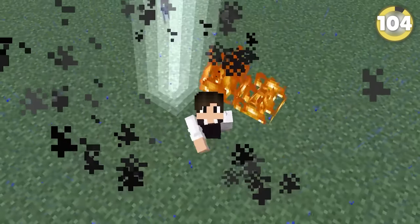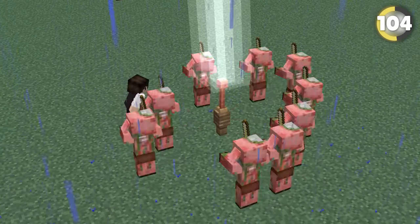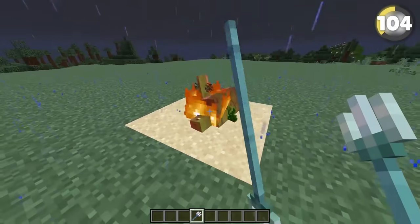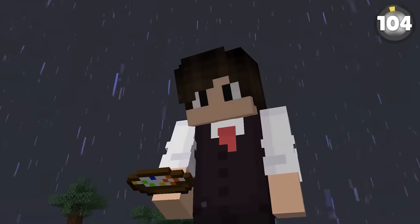Lightning is one of the weirder weather types in Minecraft. If lightning strikes a creeper, you get a charged creeper; if it strikes a pig, you get a zombie pigman. But what happens if it strikes a turtle? You get a bowl. Now all you need is some milk and cereal.